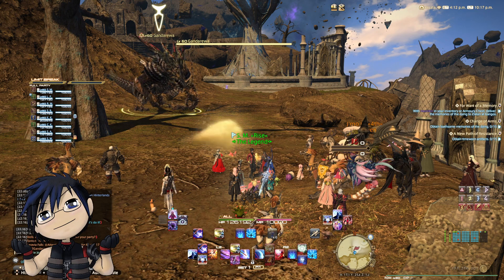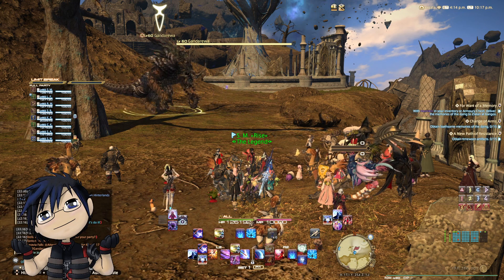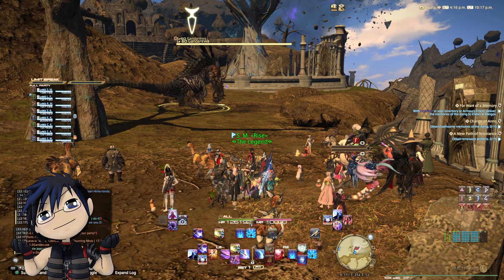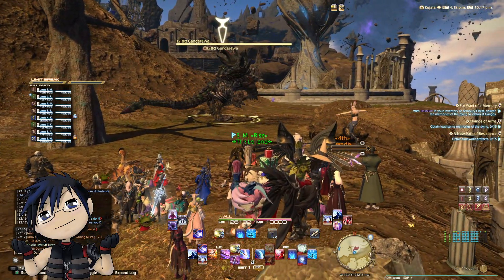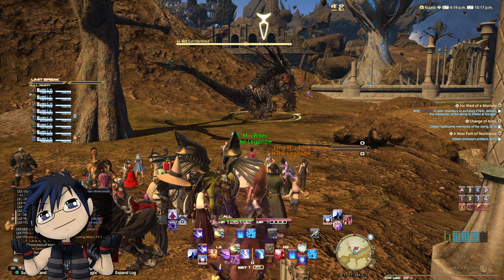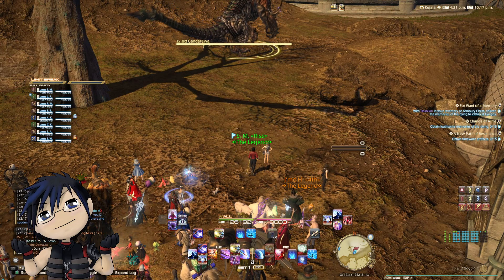As A rank, S rank, and SS rank do not have marked bills, it is up to the spawn timer. A hunt train is when the A rank marks of the current expansion — Shadowbringers in this case — have all spawned and an organizer is calling for people to gather and hunt down all the marks together. The organizer would call out the coordinates of the first mark, then call out the start time once people have gathered.